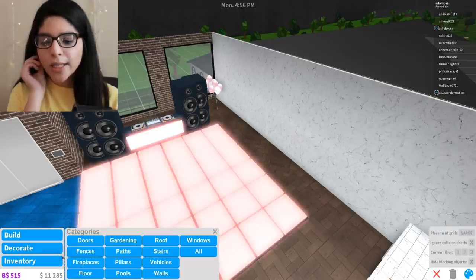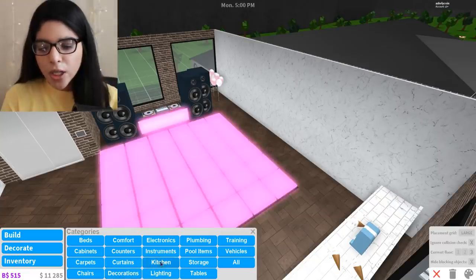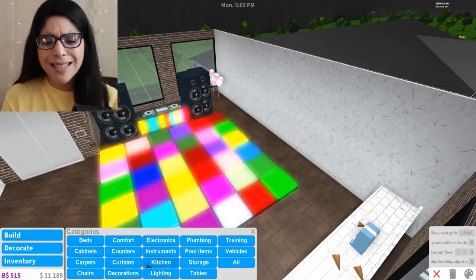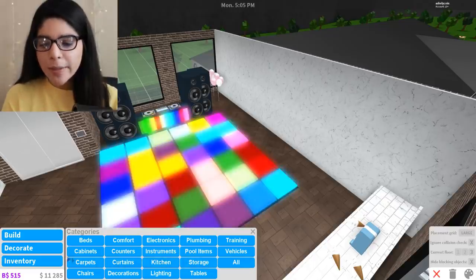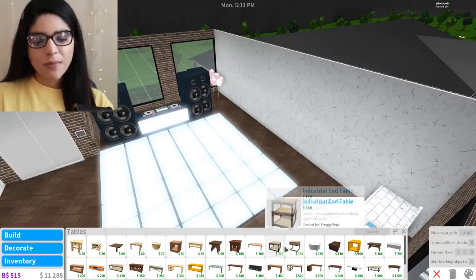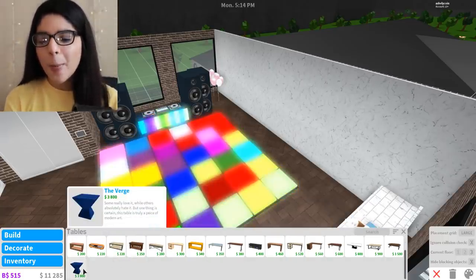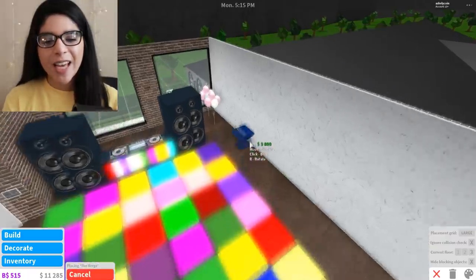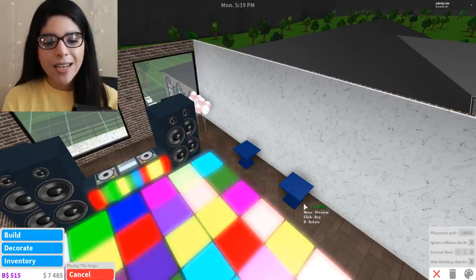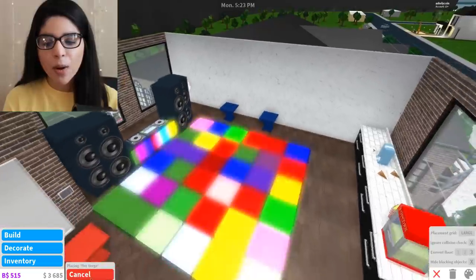So let's go ahead and go to decorate and go into tables. Where's the tables? Oh, I found it! We're going to go for something like... I don't really know what I want. Like these are super cool but they're so expensive, and I feel like I need them for the VIP area. I feel like I need them, you guys, cause they're VIP and I need VIP stuff.